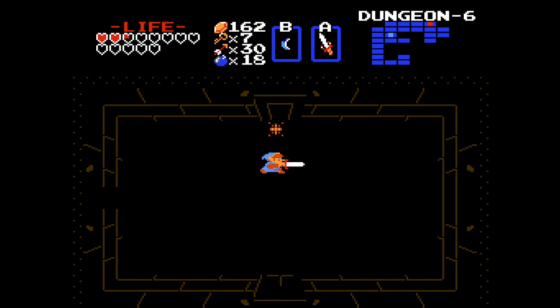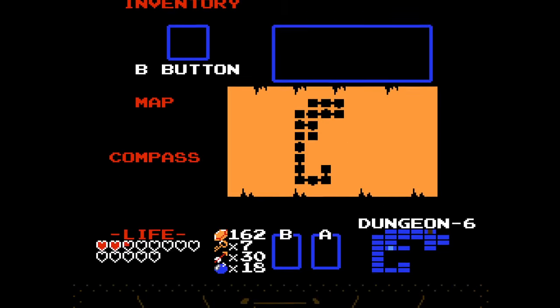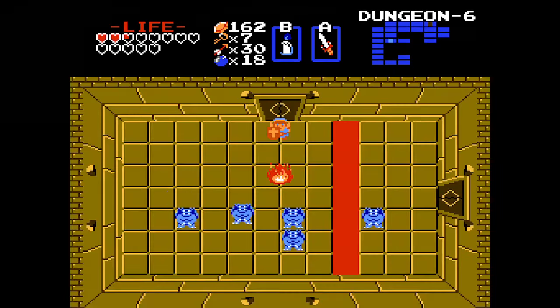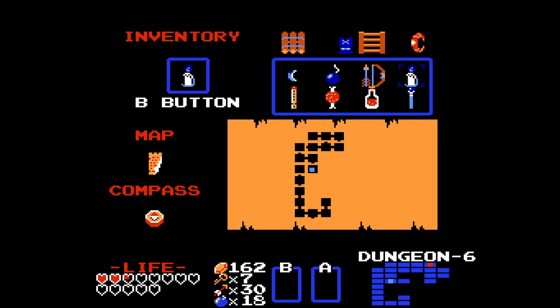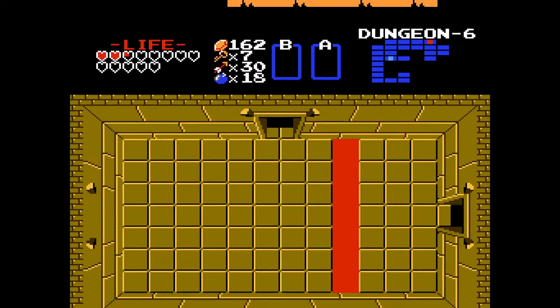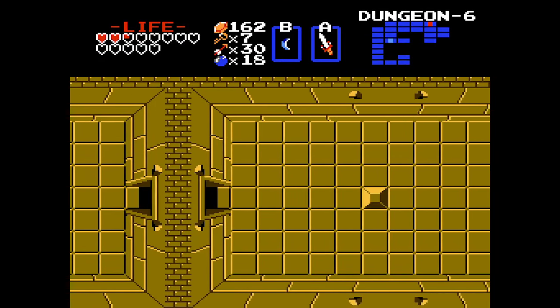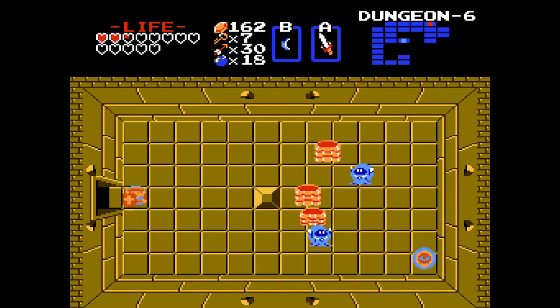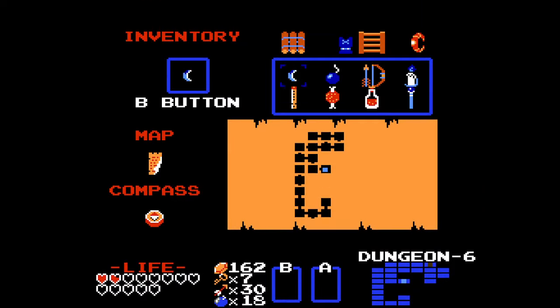And immediately take the heart away. I don't need to use a key. I thought they dropped items when they didn't turn into the small things. Does this hack not have the heart beeps? Because I should definitely have the heart beeps. Yeah, I should have the heart beeps.